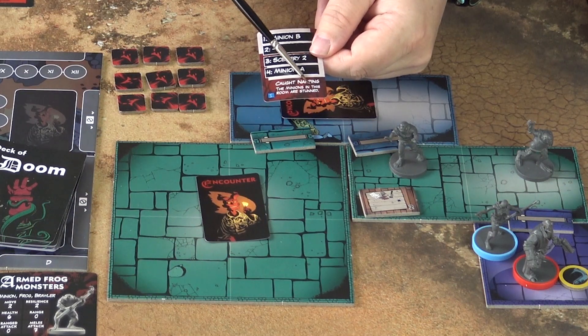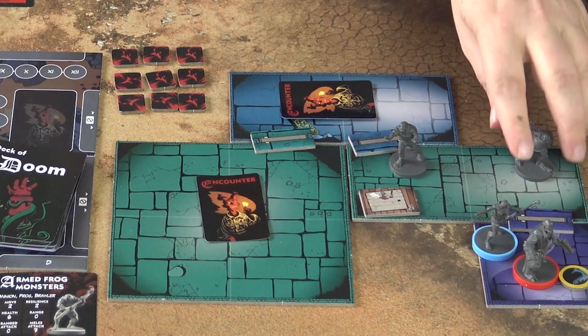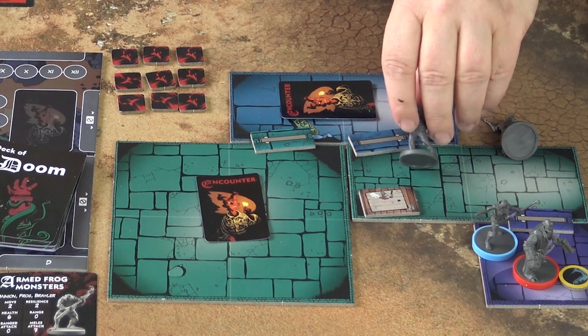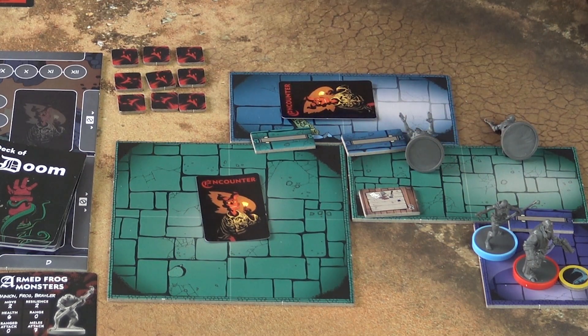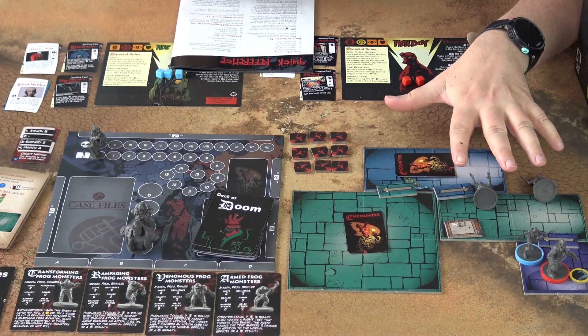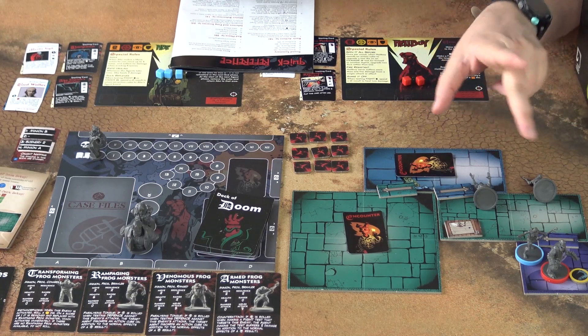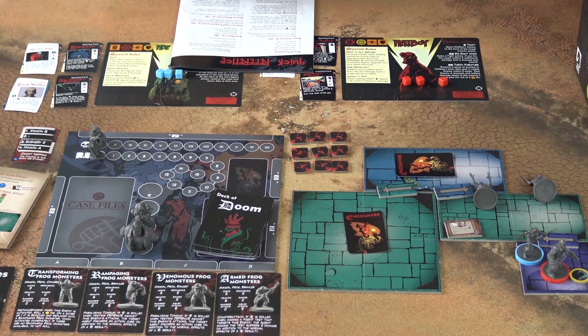Some of the encounter cards also have special rules. For example, one rule here is that the minions in this room are stunned. There are a couple of special conditions that enemies can be in — one of them is being stunned, which means that you will get bonuses when you attack them.